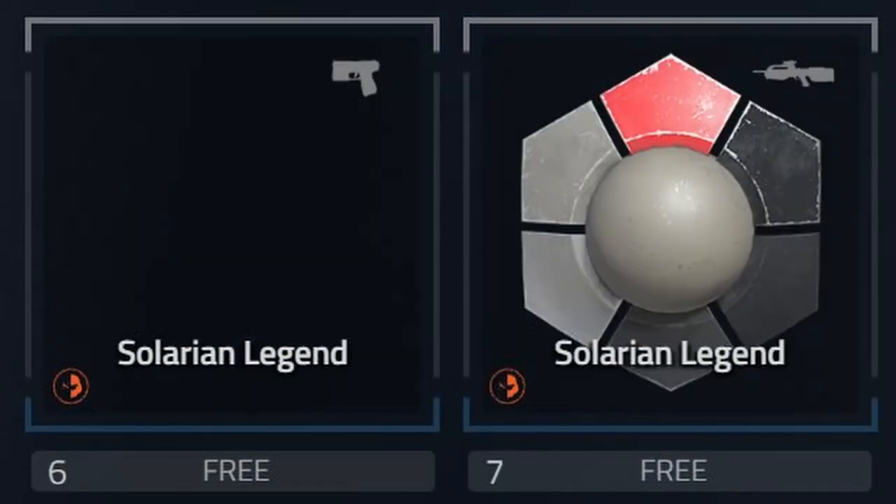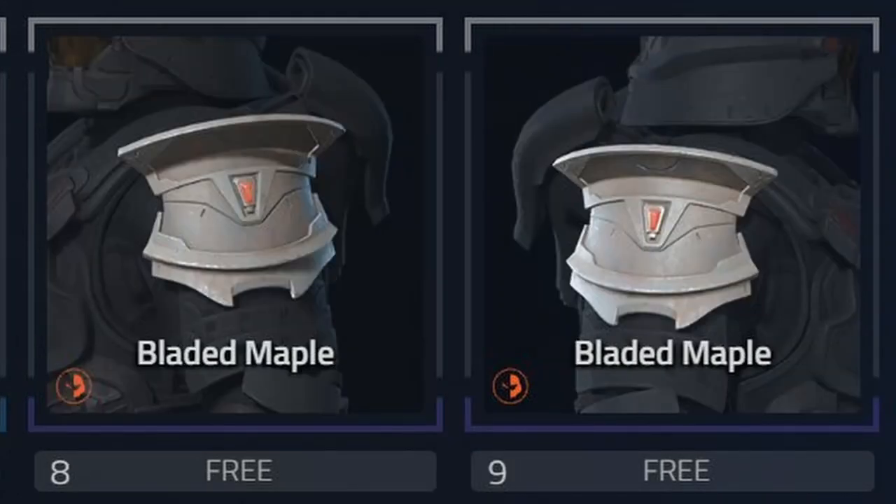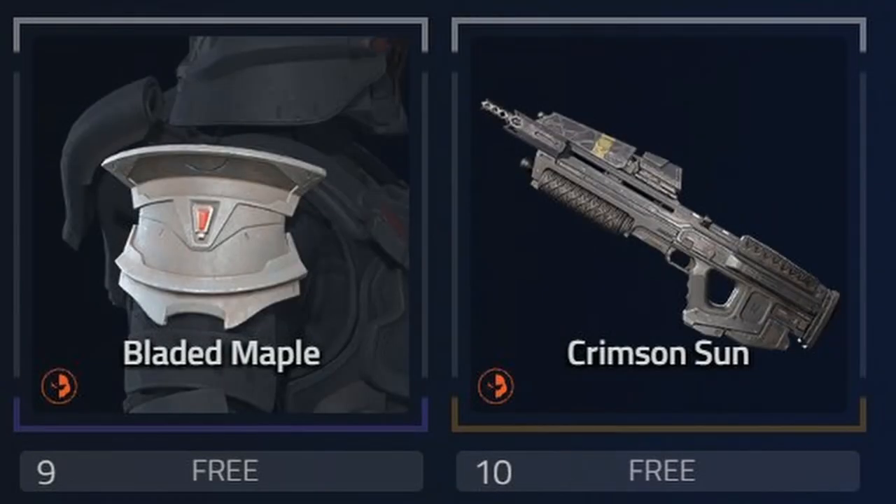On the sixth tier, we got the Solarian Legend weapon coating for the Sidekick. On the seventh tier, we got the same coating except this time for the BR. On the eighth tier, we got a shoulder pad called Bladed Maple. And if you see one shoulder pad, then the next tier is definitely going to be another shoulder pad, which is just the other shoulder pad for tier nine. And on the final tier, we got a weapon model called Crimson Sun — it's for the AR, which is definitely the best thing out of this event pass.